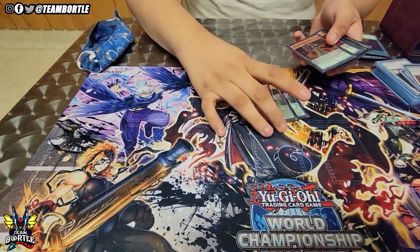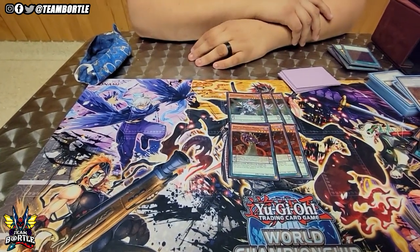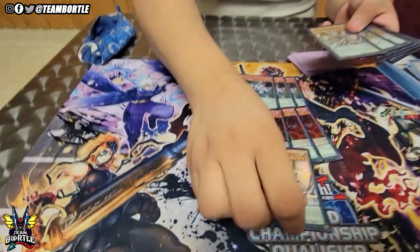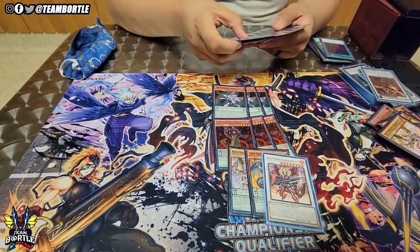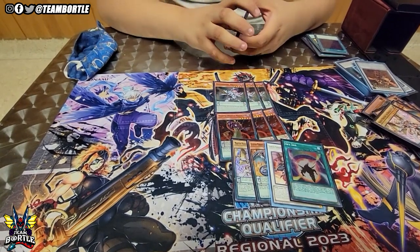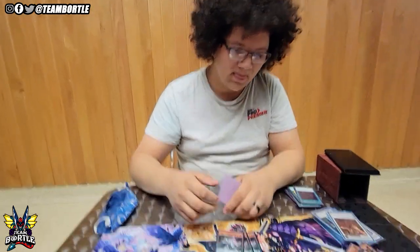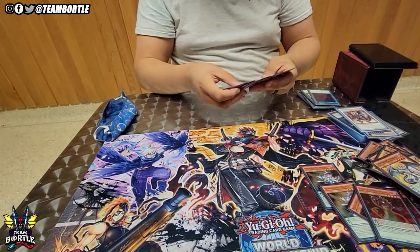I played a bigger magician package than most. A lot of people play one Purple Poison — I think that's wrong, Purple Poison is broken. It can be destroyed off this guy, your own Ignister, and Skyrus. You have at minimum four ways to pop your Poison in scale, which gives you an additional pop. I've outed Mystic Mine, Necrovalley, and so many cards with it.